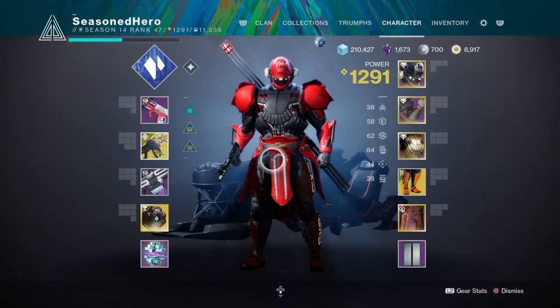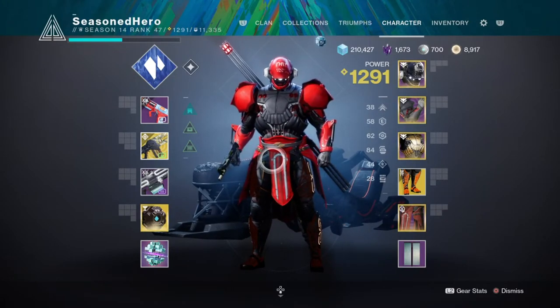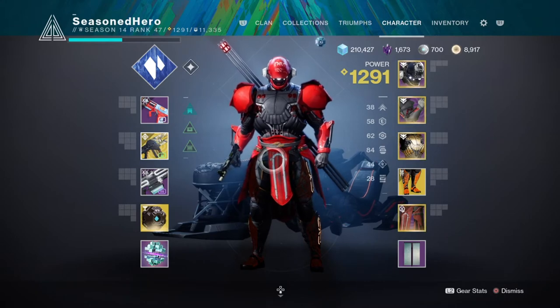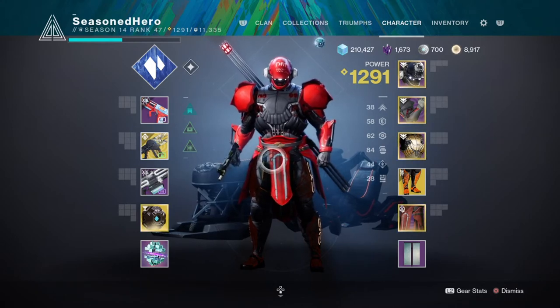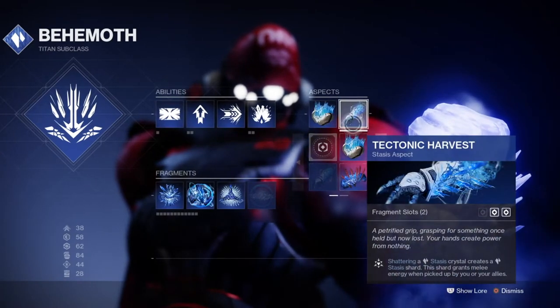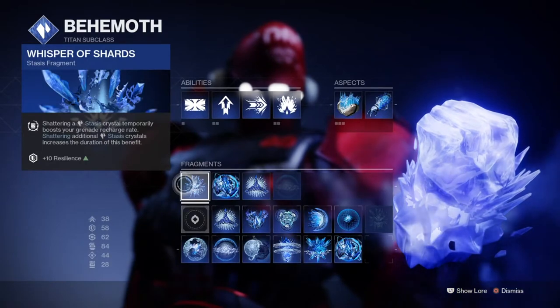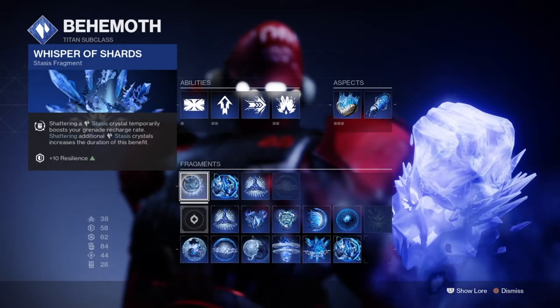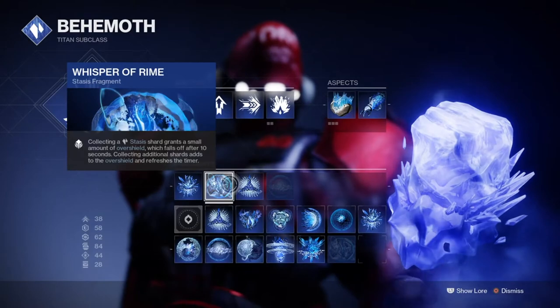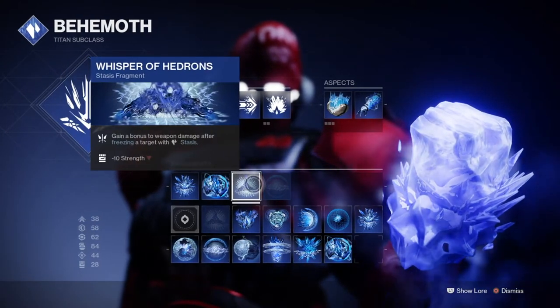Speaking about building into the weapon, I've been playing around with a Trace Rifle build that I think you guys would enjoy. It's very simple and straight to the point and doesn't require everything that's been shown. Our subclass will be the Behemoth to utilize the fragments and the bonuses they can offer. With Whisper of Rime, Whisper of Hedrons, and Whisper of Shards, we can not only get a damage boost from freezing and shattering others, but also gain an overshield thanks to Whisper of Rime, which will allow us to soak up a bit more damage while continuously firing.